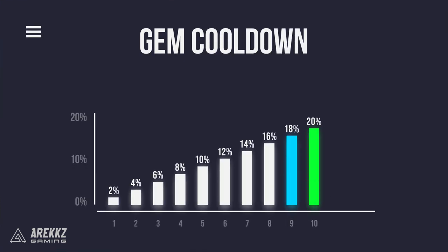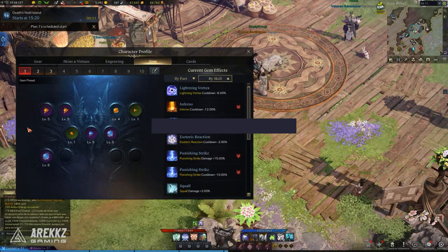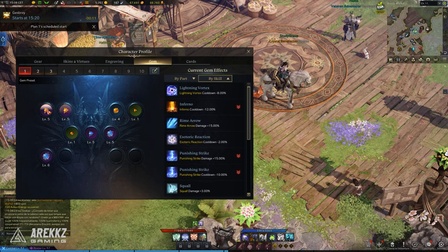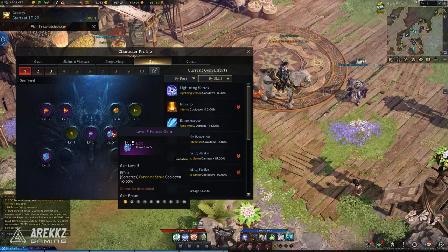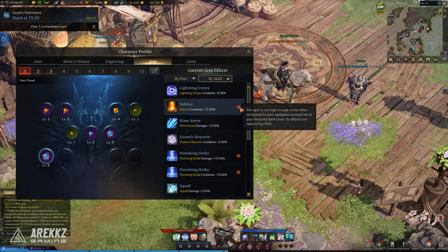For cooldown reduction gems it will go up by 2% per level all the way up to level 10 for a maximum of 20%. Considering you have 11 gem slots and each damage gem can increase a skill's damage by 40% while each cooldown gem can reduce the cooldown by 20%, this is a massive bonus at maximum level and is an important part of end game character power.